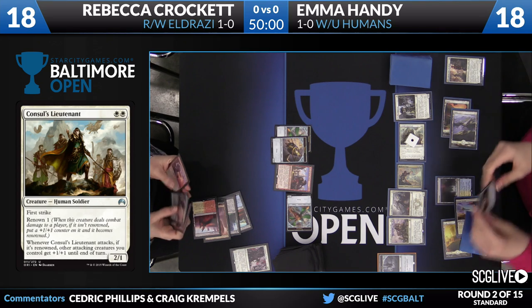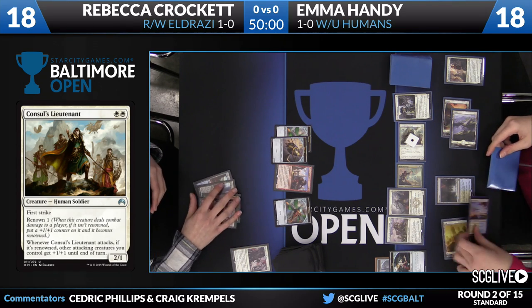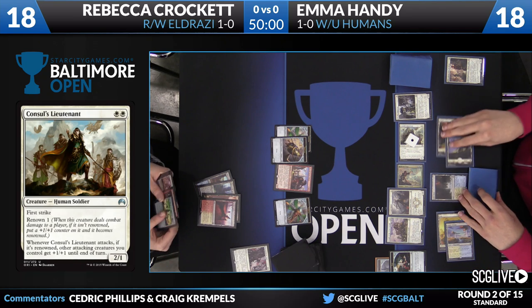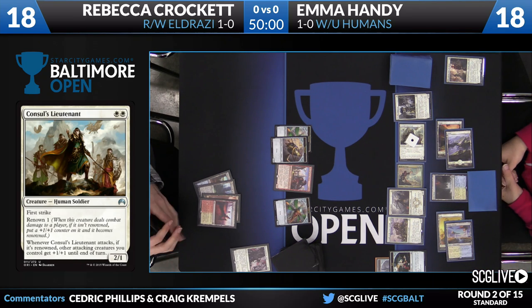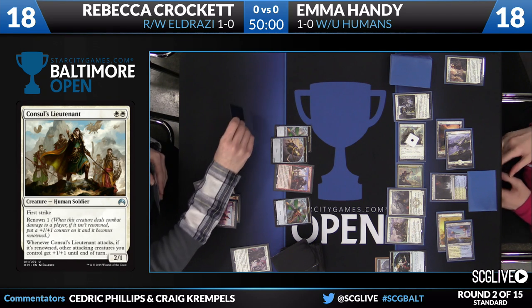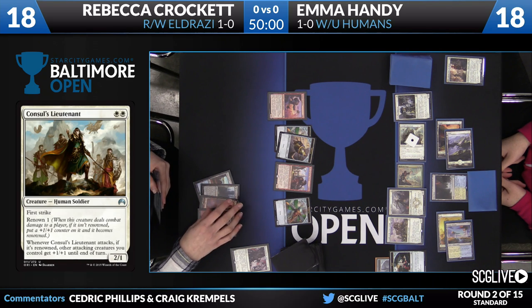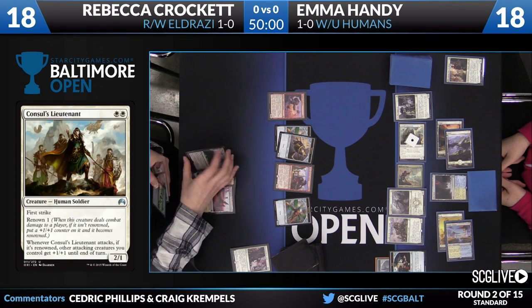Council's Lieutenant: a 2/1 First Striker. When it attacks, if it's Renowned — which it was not on that attack — other attacking creatures you control get +1/+1 until end of turn, and then it gets Renown 1. We haven't seen a lot of Renown in Constructed, but Council's Lieutenant is probably going to be a mainstay in these decks, given good power-toughness ratio for two mana, First Strike is relevant, and of course it's a human.